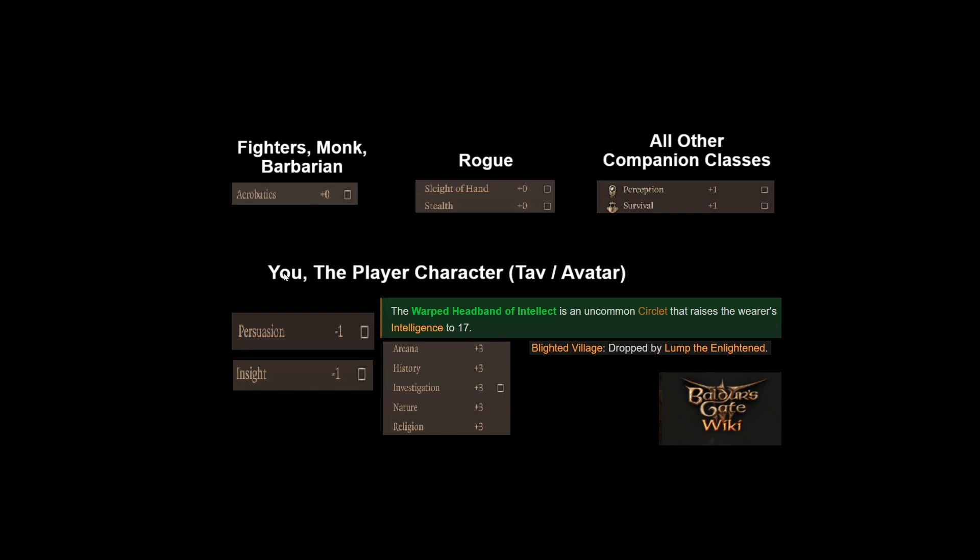On to the Tav — you, the player character, the avatar. You want your main skill to be persuasion, which is linked to charisma. The reason for this is that charisma and persuasion affect trader prices, meaning buying things from vendors will be cheaper and selling things to vendors will yield more. Additionally it also helps with various talking options in dialogue.